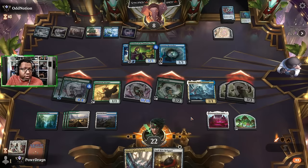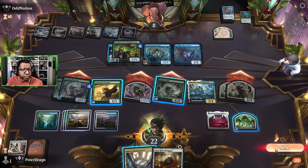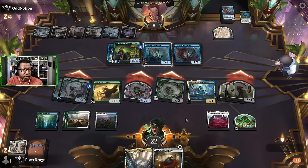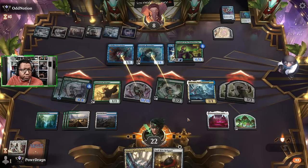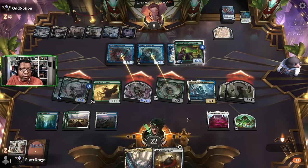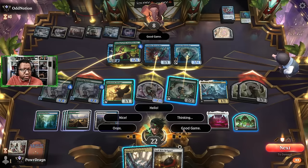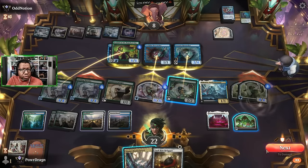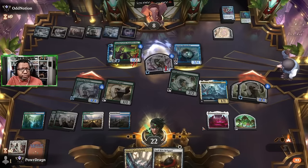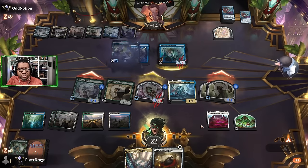They have to bounce something here but that's not gonna be enough. This is a good first game — we kind of get to showcase all the stuff this deck gets to do. Opponent says GG. Bump everything, give the things trample and that'll be way more than enough. Good work.